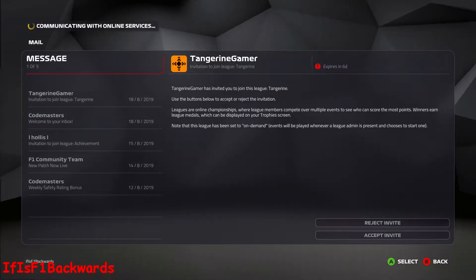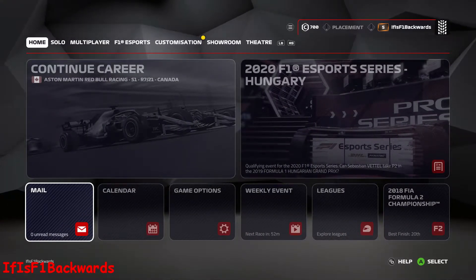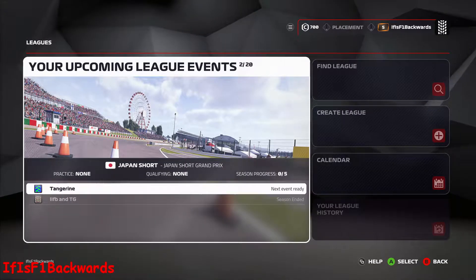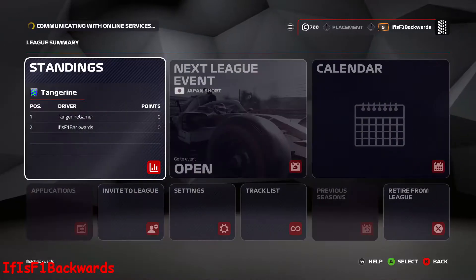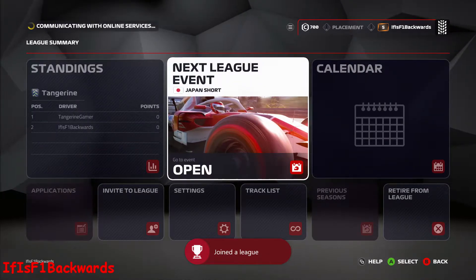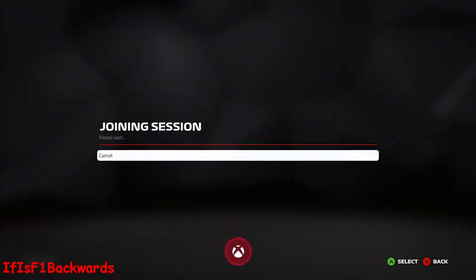You can find a boosting partner on True Achievements, True Trophies, or loads of other places. Once you've got a boosting partner or a backup console with a second game, your friend will send you an invite. Go into your mailbox on the home screen, find the email about being invited to a league, and simply accept it — that will unlock the achievement, very easy.